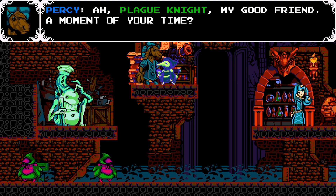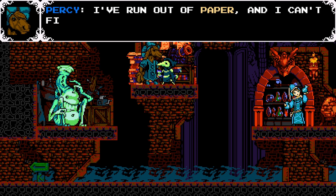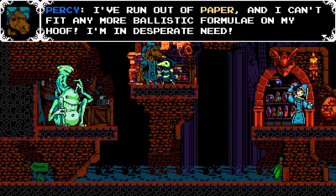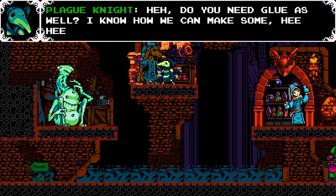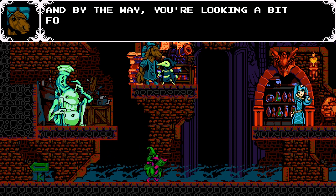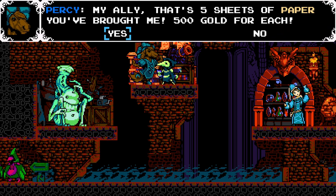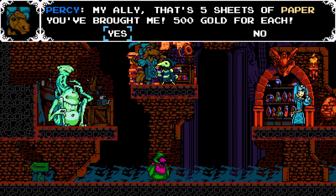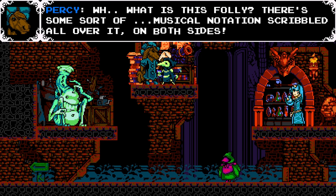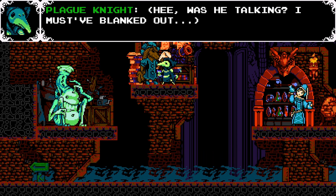Then we can go to Percy. 'Ah, Plague Knight, my good friend. I've run out of paper and I can't fit any more ballistic formulae on my hoof, and I'm in desperate need.' Do you need glue as well? I know how we can make some. 'Oh, why thank you, but just paper will do. You have five sheets of paper — 500 gold for each? What is this folly? There's musical notation scribbled all over it on both sides — there's no way for me to write. Into the trash bin it goes.' He was talking — I must have blanked out.